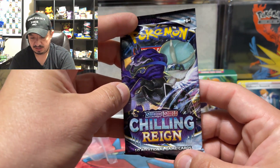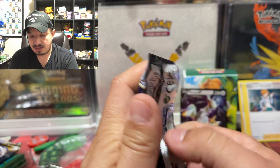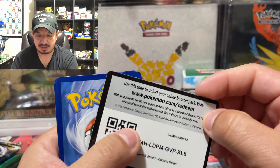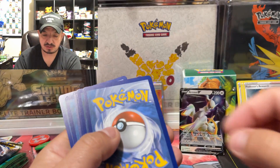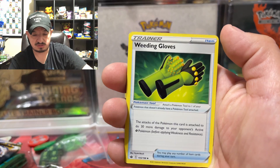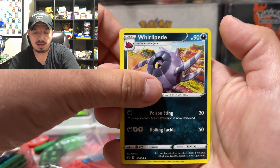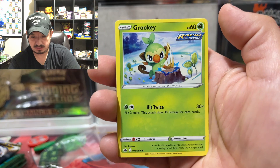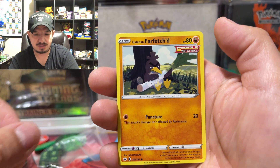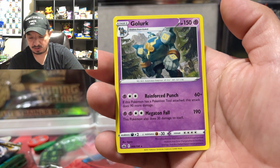Two packs left — Chilling Reign and another Brilliant Stars. These packs are really stuffed in that box. Code card — one, two, three, four. I don't think Chilling Reign had anything good in the reverse holo slot. We have a Wedding Gloves, an Indeedee, Clobbopus, Grookey, Snom, Weedle — where's my hashtag Widow army — Galarian Farfetch'd, Bayonetta, and a Golurk rare non-holographic.